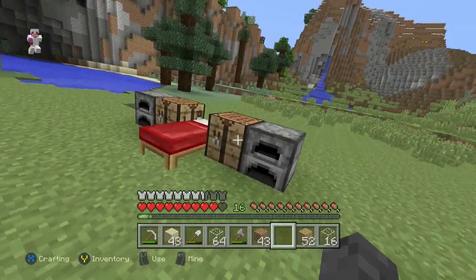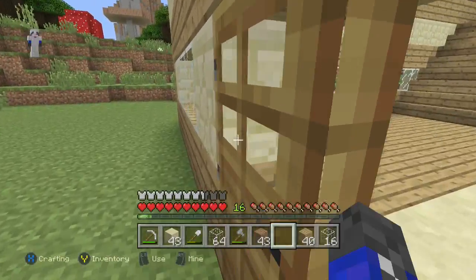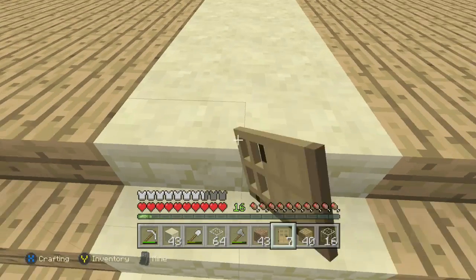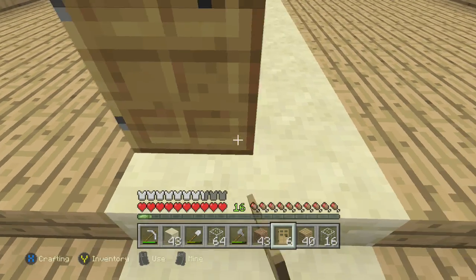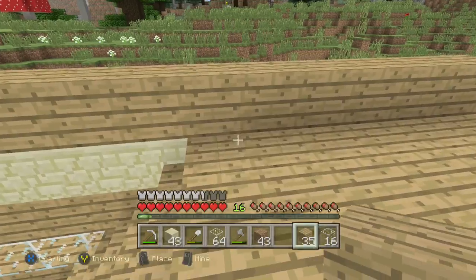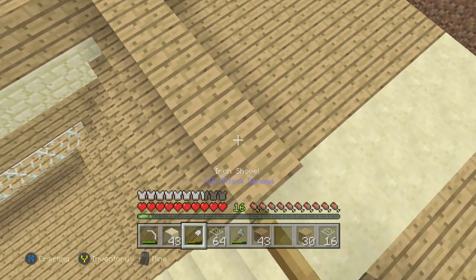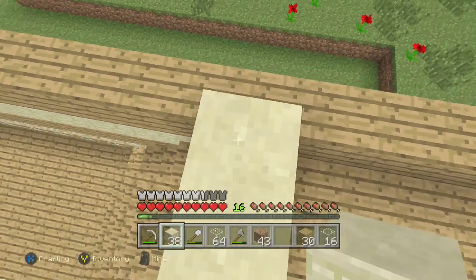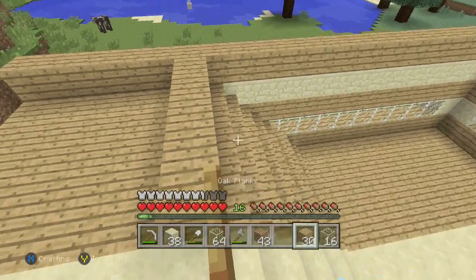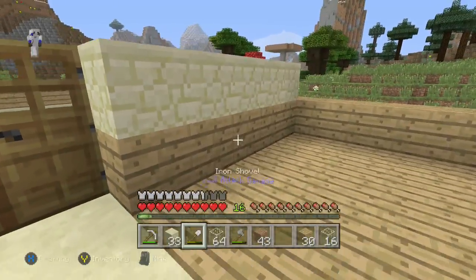Let's make a couple more doors — actually, let me make seven so I don't need to make any more, and I'll put the extras in the chest for the other rooms. When you get to the top you put those two right there. How do I want to do it? I think I'll just put sandstone for multiple patterns like this — I'm a pattern guy.